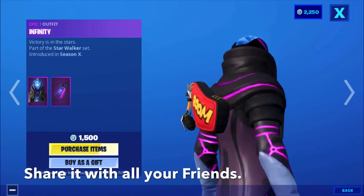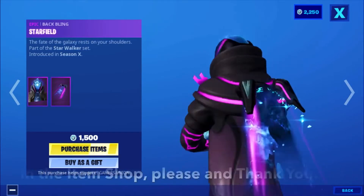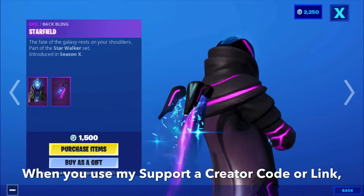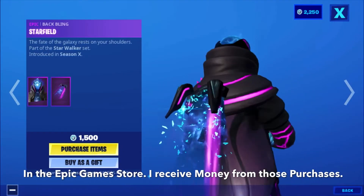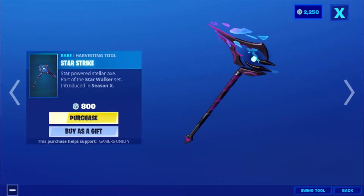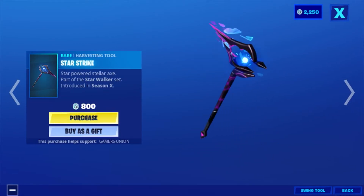Then we have the epic back bling Star — 'Feel the fate of the galaxy rest on your shoulders' — part of the Star Walker set, introduced in Season X. Then we have the harvesting tool Star Strike — 'Star powered stellar axe' — part of the Star Walker set, introduced in Season X, 800 V-Bucks.